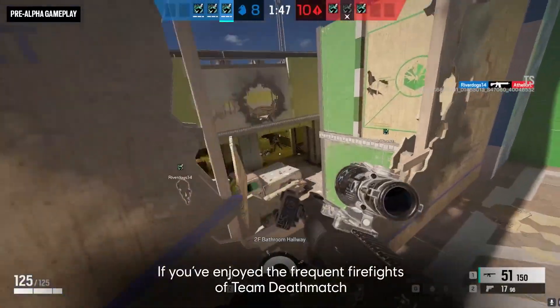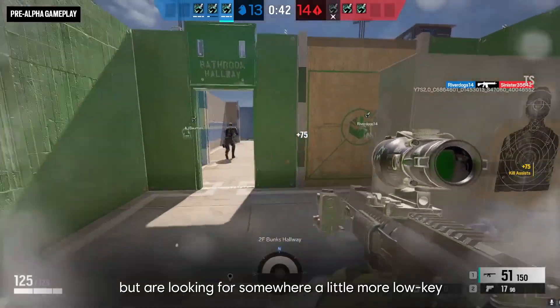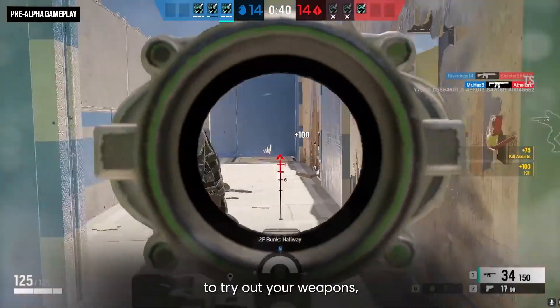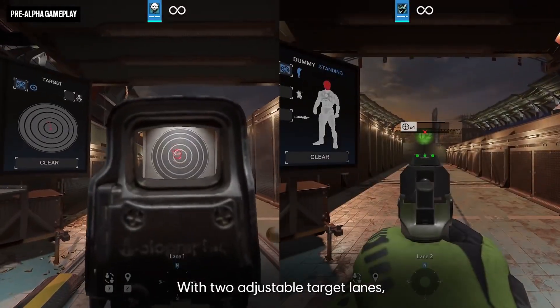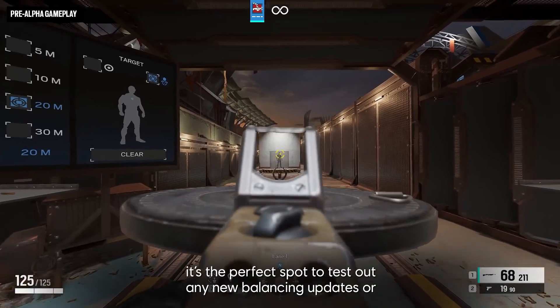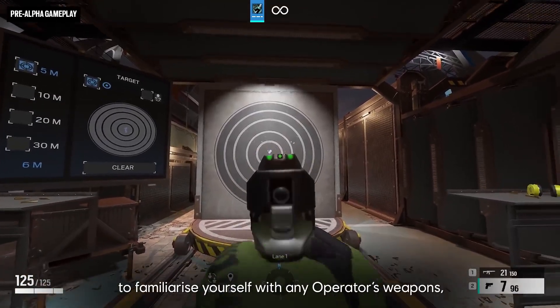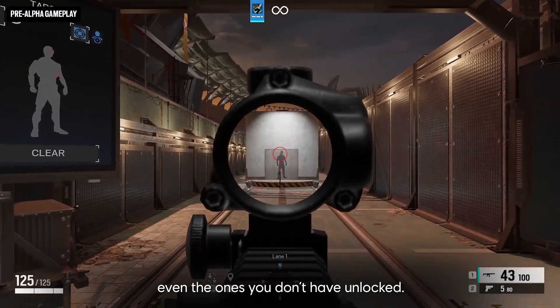If you've enjoyed the frequent firefights of Team Deathmatch but are looking for somewhere a little more low-key to try out your weapons, head on over to the new shooting range. With two adjustable target lanes, it's the perfect spot to test out any new balancing updates, or to familiarize yourself with any operator's weapons — even the ones you don't have unlocked.